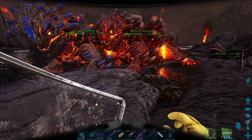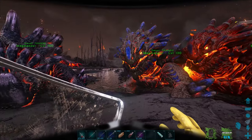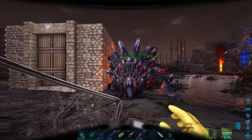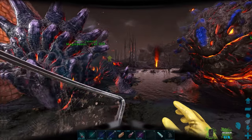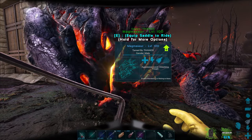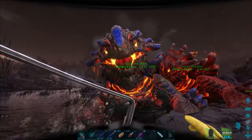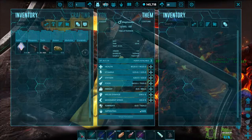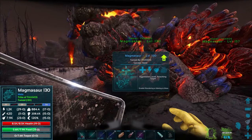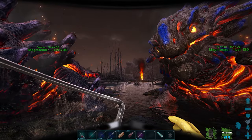All right guys, I am back — I did a lot of work between clips. Our Magmasaurs are all grown up! I came home and one wanted to be walked, the other wanted to be cuddled. They both have 100% imprinting — this one is level 100 and here's a level 130 with 100% imprinting as well. I kind of want to look at the baseline stats.